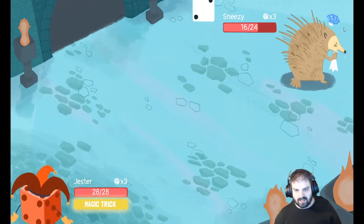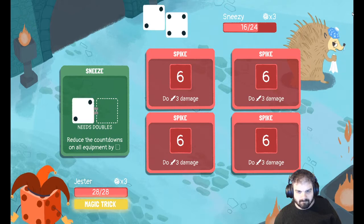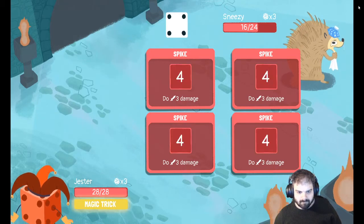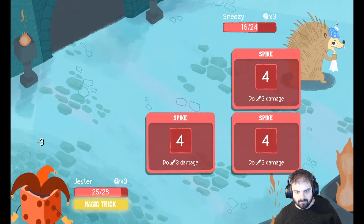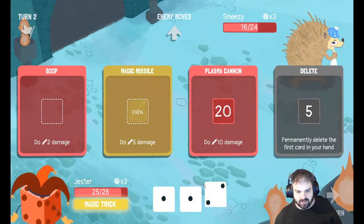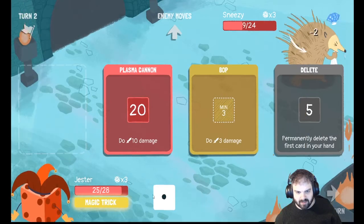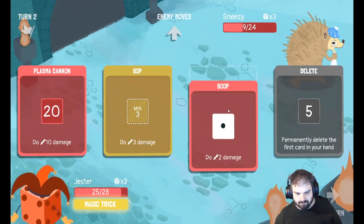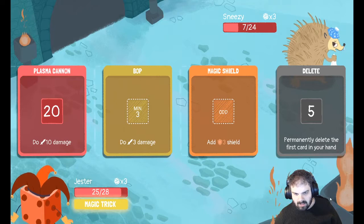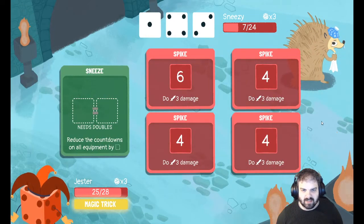There we go, we did a nice eight damage there. I don't like these spikes because you've got to get a six to do a decent amount of damage. That was a pretty good turn. Sneezy is down to seven.